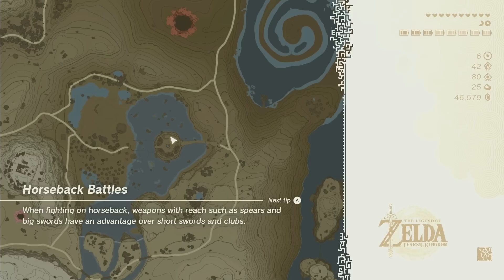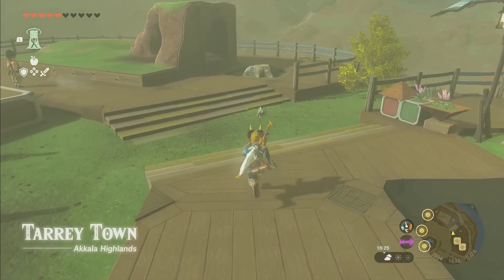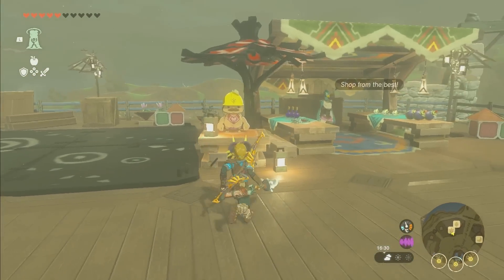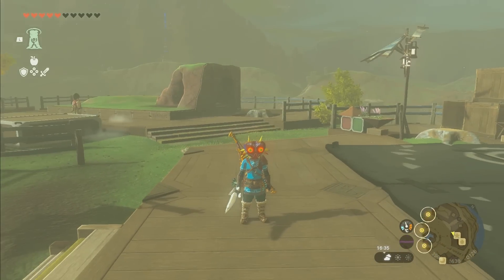Always double check to make sure it actually removed the weapon from your inventory. But there it is on the ground — it threw the Diamond Reaper and I have a Diamond Reaper in my inventory. Now I have two Diamond Reapers.